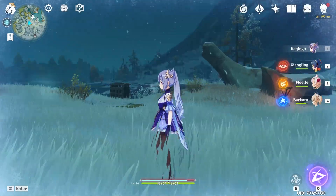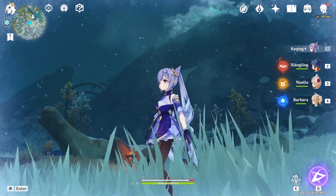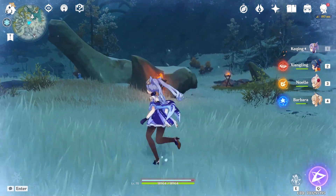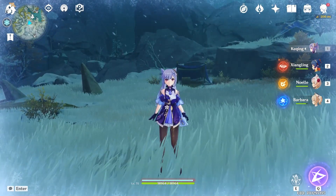Dragon Spine is a freezing mountain in the middle of everything else that's green, so it makes no sense. It's just cold because there's something on the mountain that's making it freezing. You have a bar right above your health bar, and when that blue bar reaches maximum, it starts draining your health.